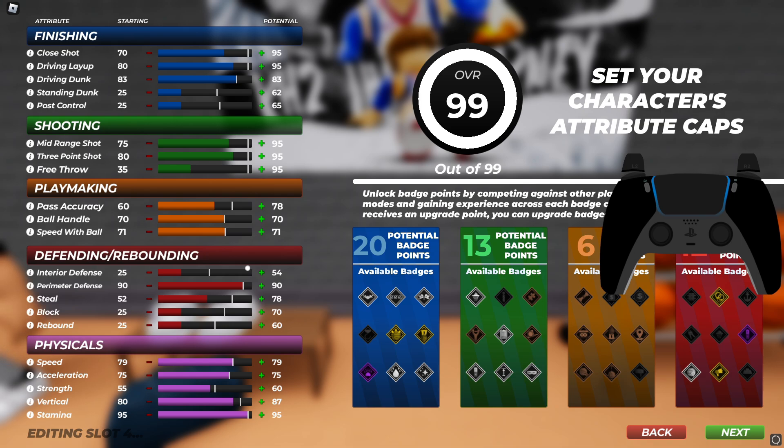I don't really know what I should upgrade on this build because it's actually pretty decent — not the best but a pretty good slashing build. I'm probably not gonna put up close shot because you don't really need it. I'll get like a 60 steal. I don't really need rebounds in this game unless you're a center. Pass accuracy I'm gonna put to like 70 so I can get 10 playmaking badges. You don't really need block in this game when you could go for perimeter defense. Interior defense I'll probably get to like 50.